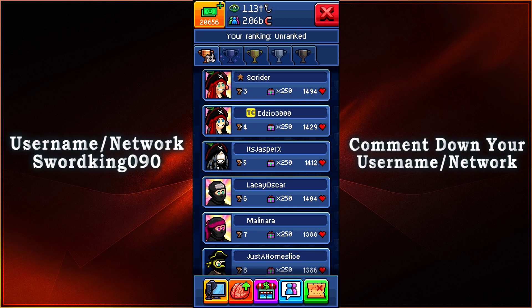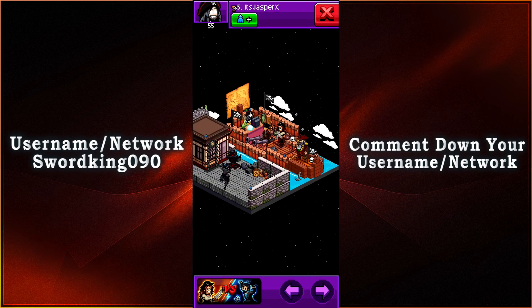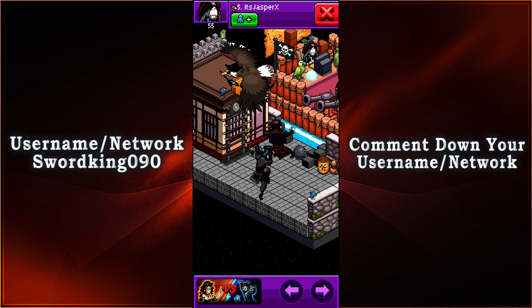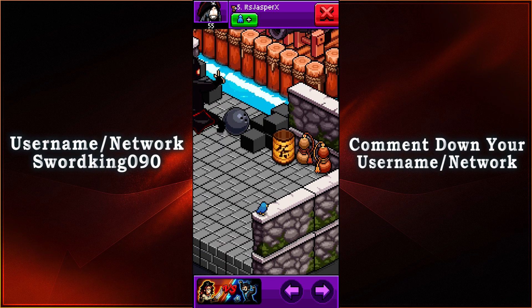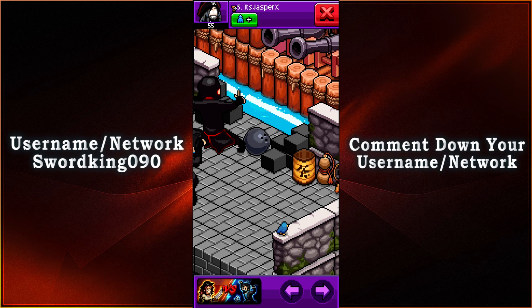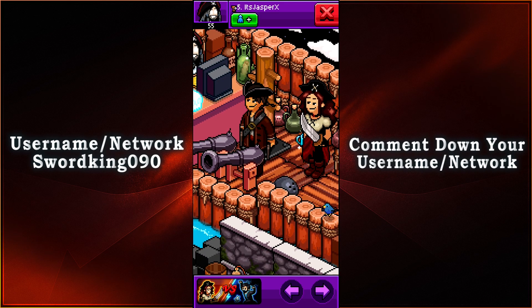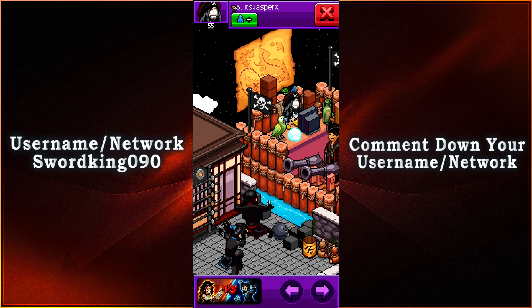Coming in in fifth place with 1412 votes, we have its Jasper X. Back to the battling — we have the ninjas right here, and it looks like there's a cannonball. Nice use of a bowling ball as a cannonball. Looks like we already have a broken-down wall and the pirates are just ready to attack and try to get anything the ninja has to offer.